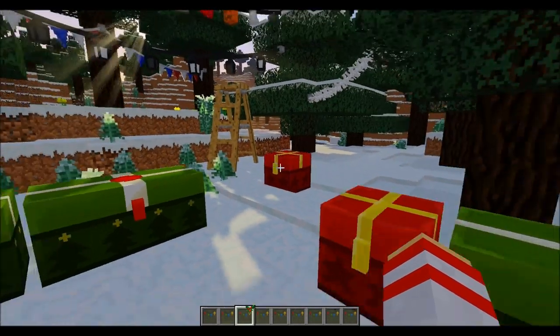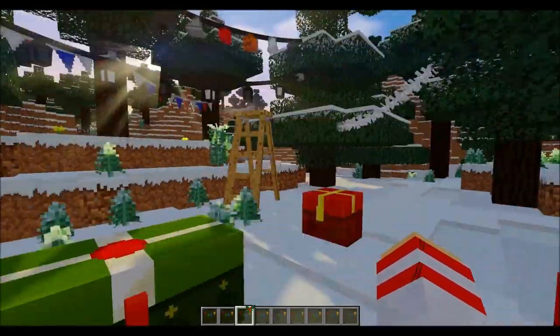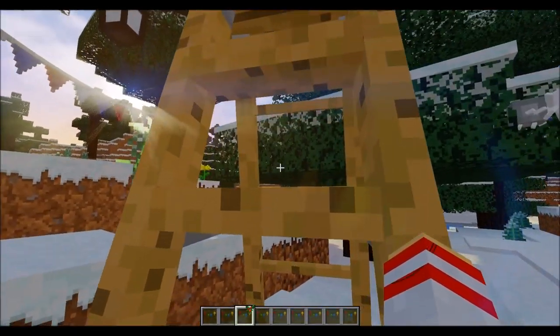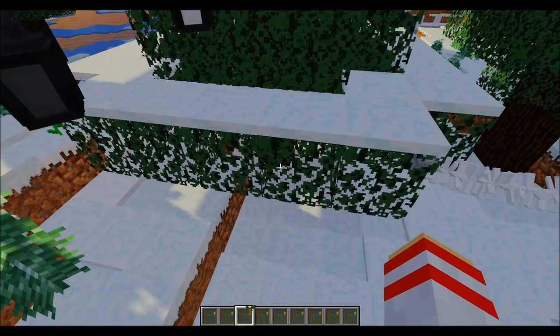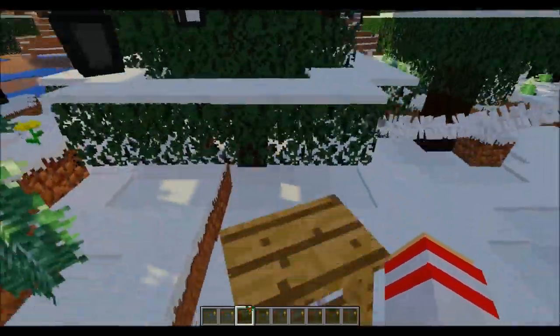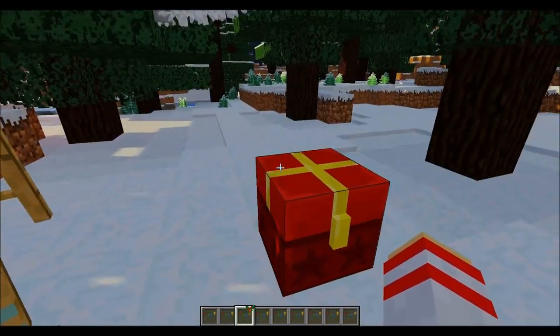This mod is all about customisation, and you can customise it however you like. Here is a new addition — a 1.11 feature. They've actually added a standing ladder. You literally just walk up to it, no jumping required, and it will take you up. That makes it really easy to hang lights in survival mode.